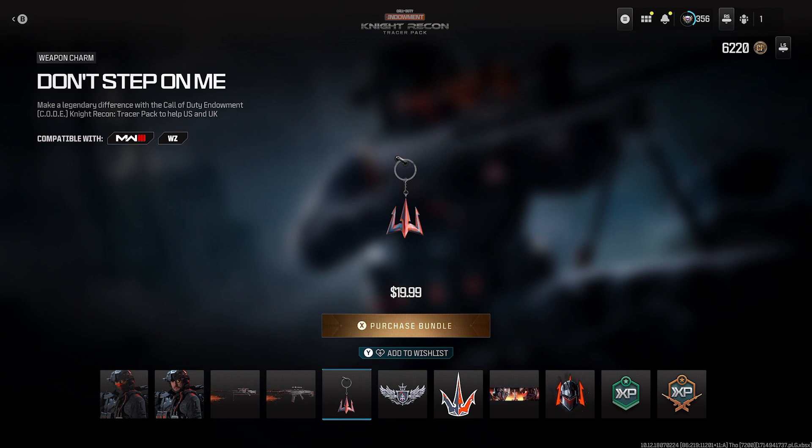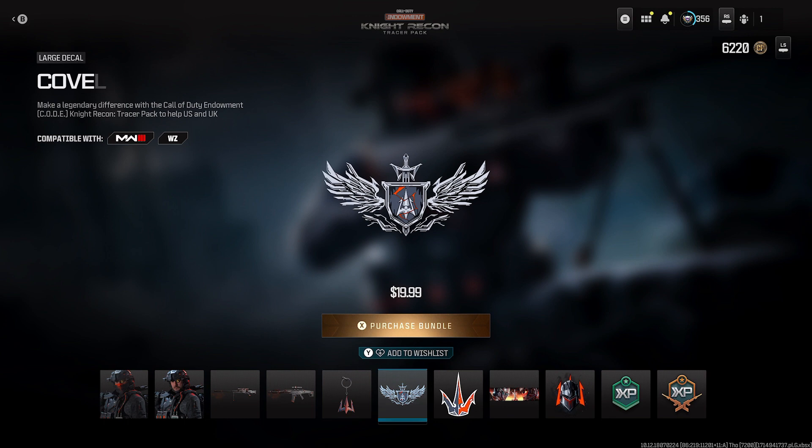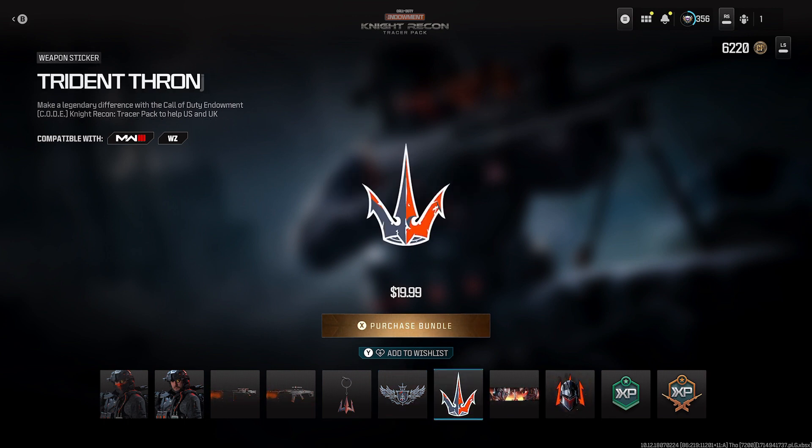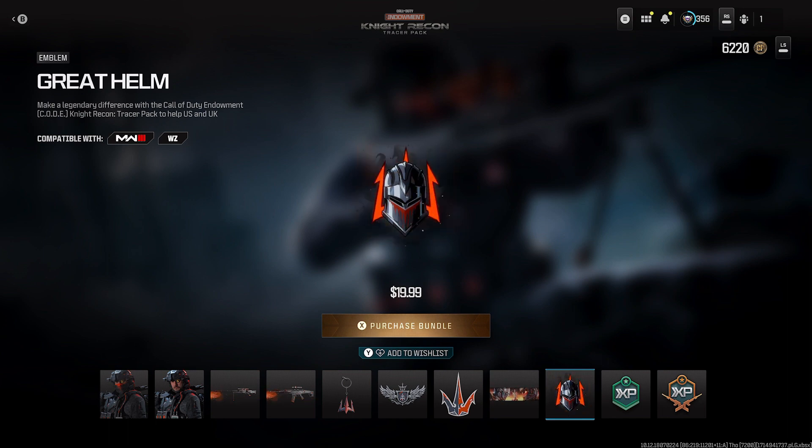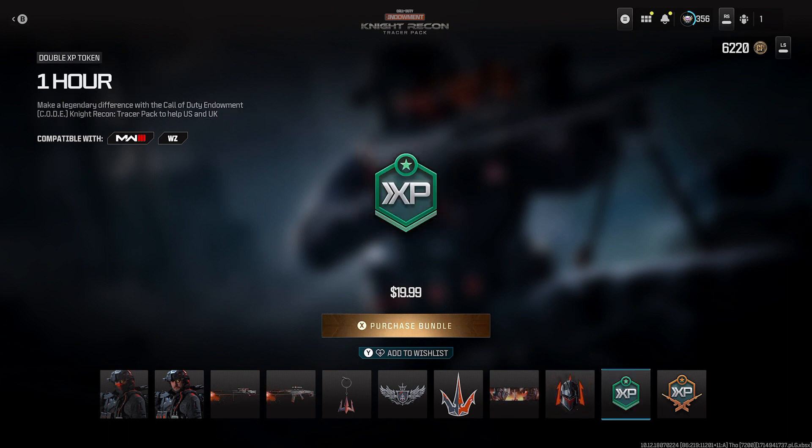Moving on to the rest of the stuff, we have the Weapon Charm 'Don't Step on Me.' There's also the Covert Crest large decal. The Trident Throne Weapon Sticker. The Thunderstruck Calling Card — that's a pretty cool looking calling card, I like the little lightning striking right in the middle. The Great Helm Emblem. And the last thing is we have some XP tokens here to level up.